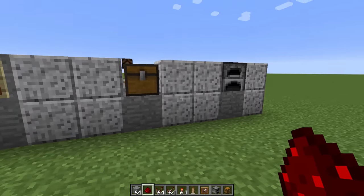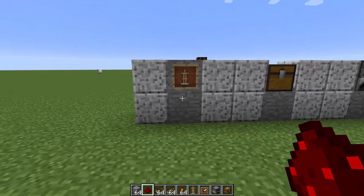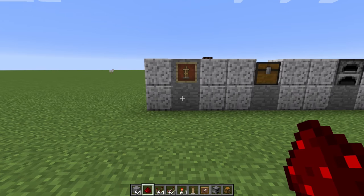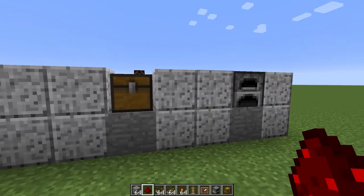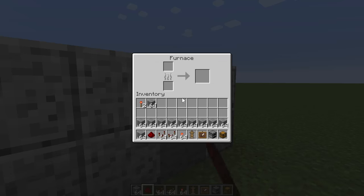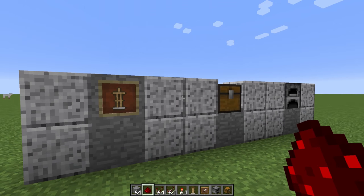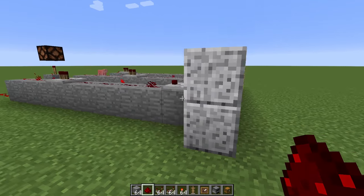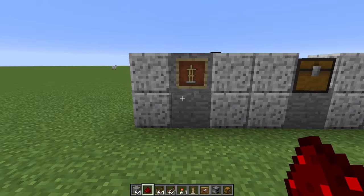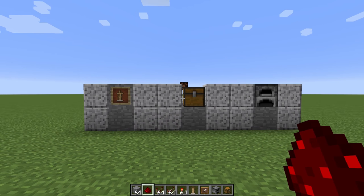When we are all said and done, this will be the setup that is created. You can see that there is a redstone lamp back there. And we have three different items here: an item frame, a chest, and a furnace. Each of these are just sort of sitting here. I haven't really done a very good job of hiding the redstone, but it is there nonetheless.